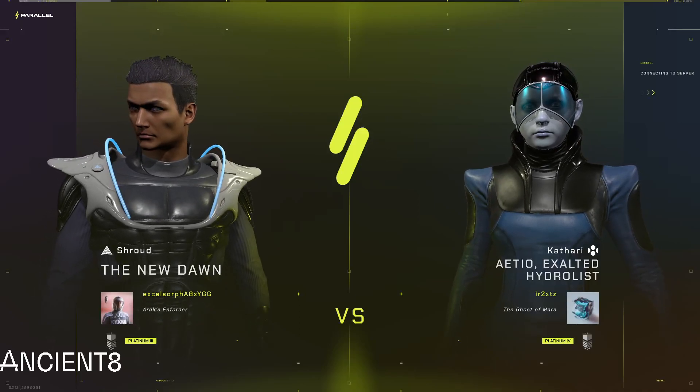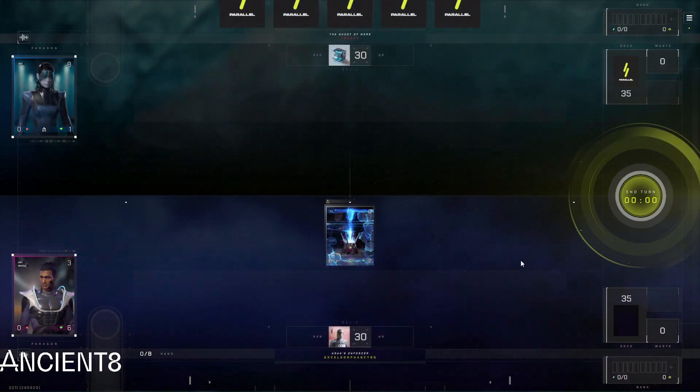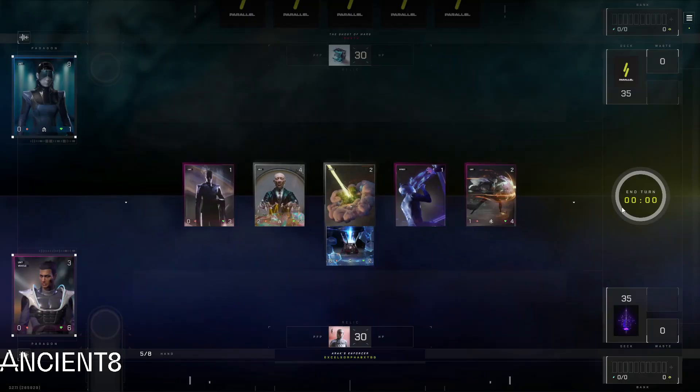Okay, we're gonna be fighting Ato Exalted Hydralist. So the way you beat this is Shepherd of the Fallen — another test subject — also Collateral Damage should be here. It actually works.